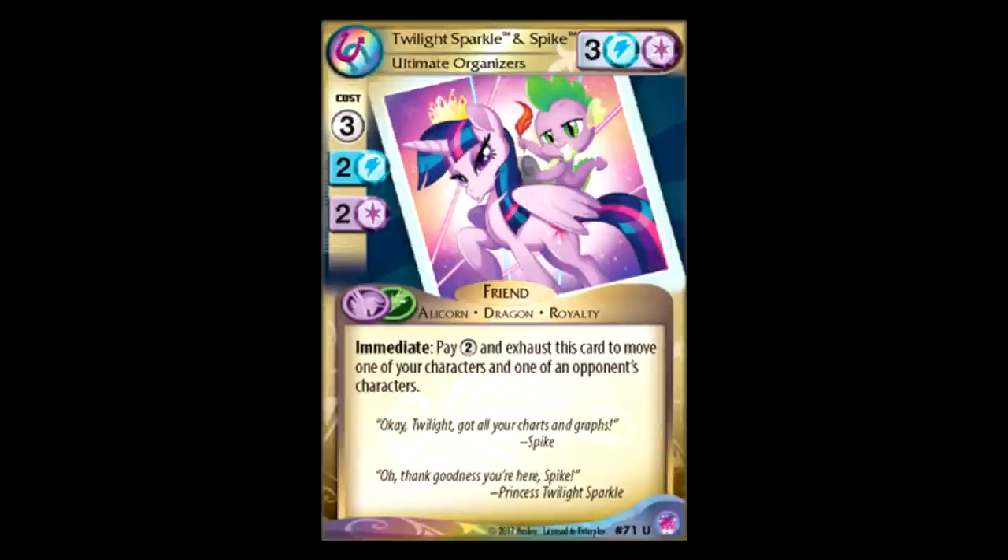Duckface Twilight and Serious Spike: three for three, blue-purple. As an immediate, you can pay two and exhaust this card to move one of your characters and one of your opponent's characters. I think I love that effect. Because you pay two, you move one of your characters with Traveler so you get the Traveler effect plus the plus one pops off, and then you move one of your opponent's characters away from where you just moved your Traveler character, so your opponent has to move that character again. You can also do it on play, so if your opponent plays a character to a problem, you pay the two, exhaust this, move that character back home, and then move one of your Travelers up. I'm really down with this — that's a good effect.